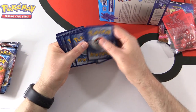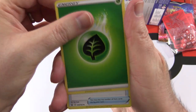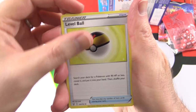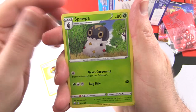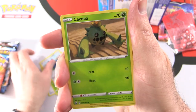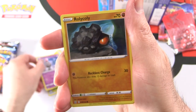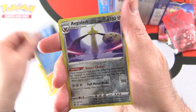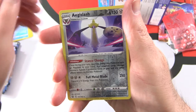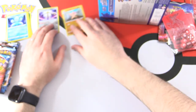Pack one: we've got Grass Energy, Level Ball Trainer, Spupa, Goose score, Bronzor, Cacnea, Spoink — what the heck, is that a pig? — Rolycoly, Frillish, Reverse Holo Aegislash, and the final pull is Conkeldurr.